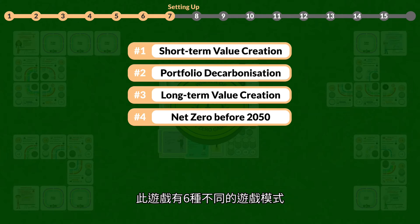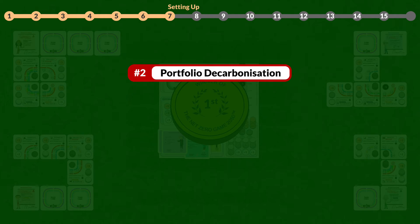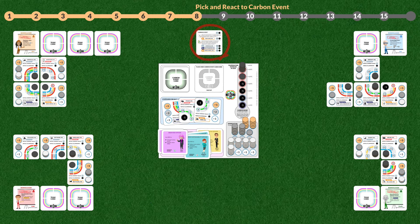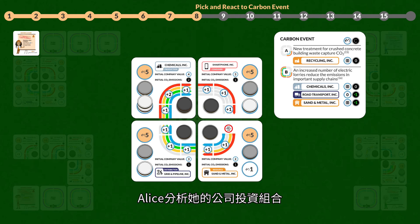There are six different game modes. The players decide for game mode two. Now you are ready to play The Net Zero Game 2050. Alice becomes the business leader in turn and starts the game by picking a carbon event card. Alice places the card so that everybody can see it, and analyzes her company portfolio.